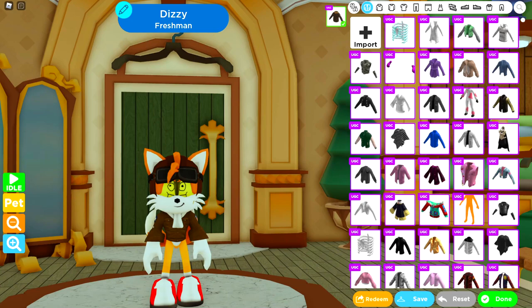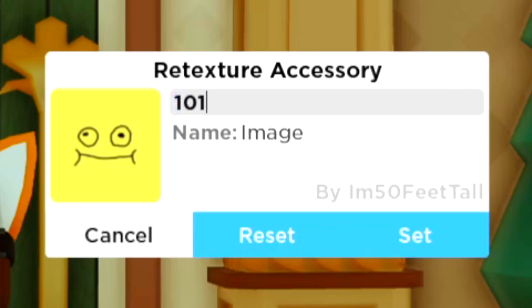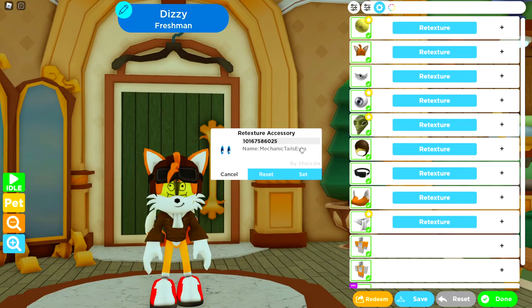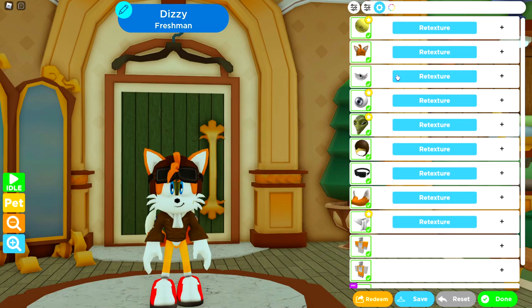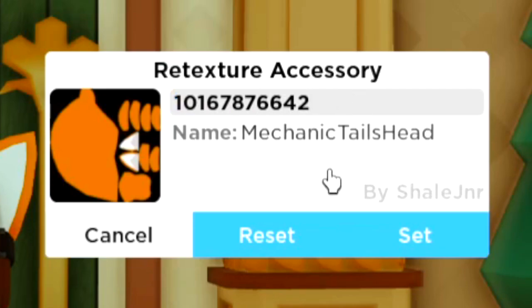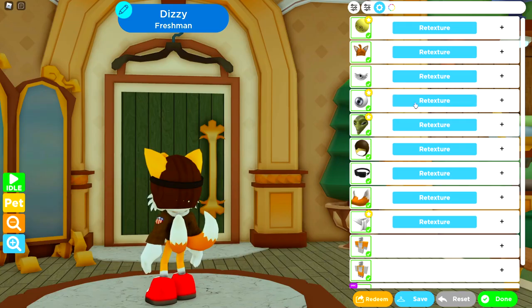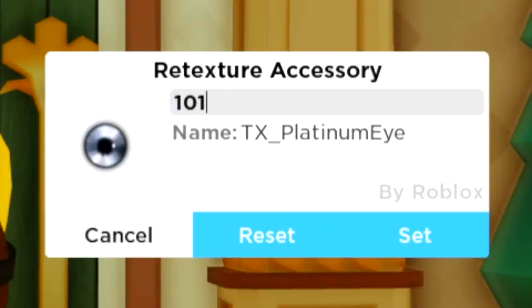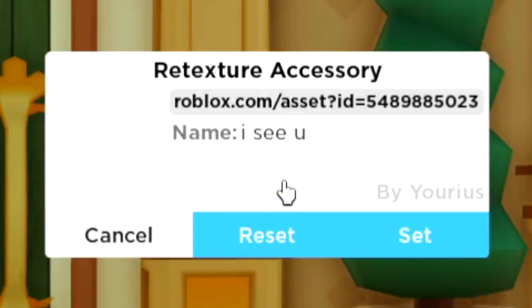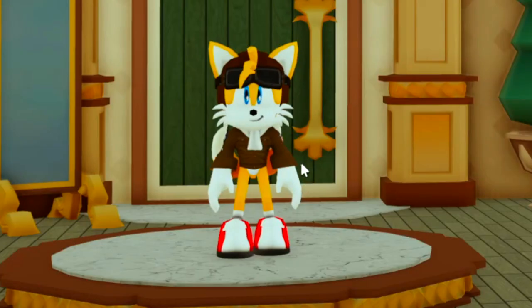Let's start retexturing with the eyes - enter the code and it gives us the eyes we're after. I'm reusing the mechanic tail eyes as they're exactly the same and work really well. For the hat texture, I'm using one that's a slightly lighter shade of orange to match the costume - the back of the head here is slightly darker than the actual costume. Using the code to make it orange, and copying that code to also apply to the alien item, which also needs to be orange. That's looking the part!